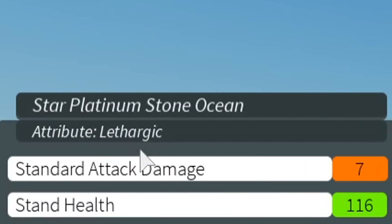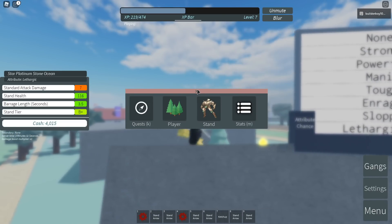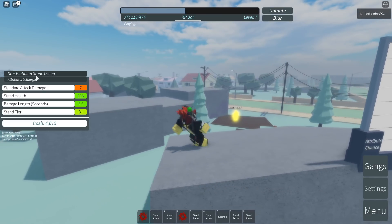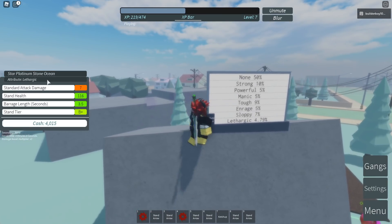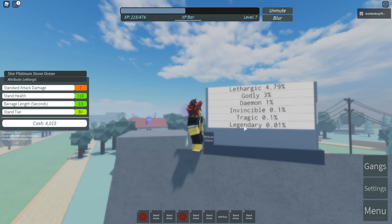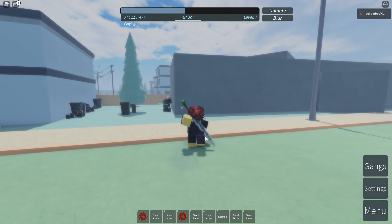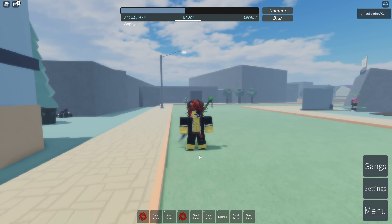So the attribute system is basically like a rarity — it determines how strong your stand is. We have a Lethargic Star Platinum right here. As you can see on the board, you can get the Lethargic attribute at a four percent chance — that's actually quite nice. But it's not the strongest. If you scroll down, the strongest is Legendary at 0.01 percent — that is beyond godlike luck. It's the same concept as other JoJo games, but much cooler.